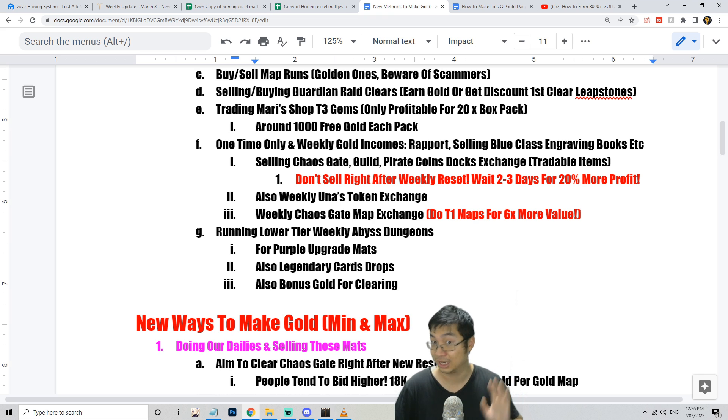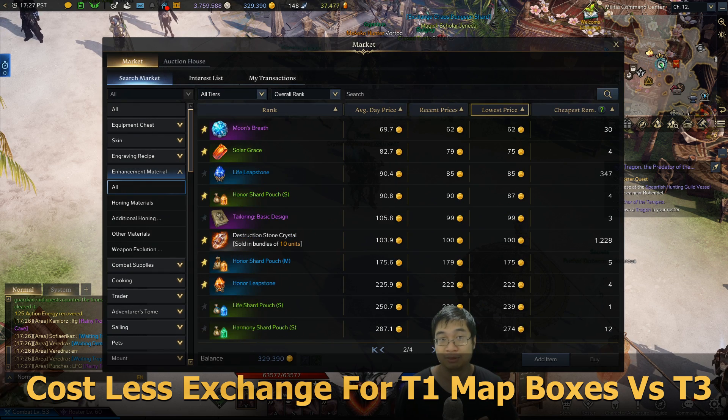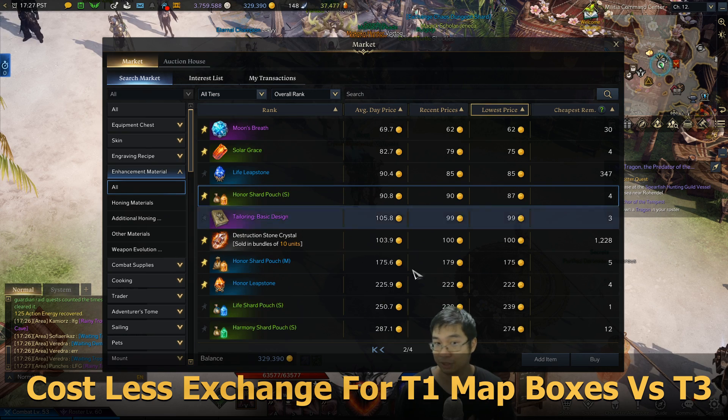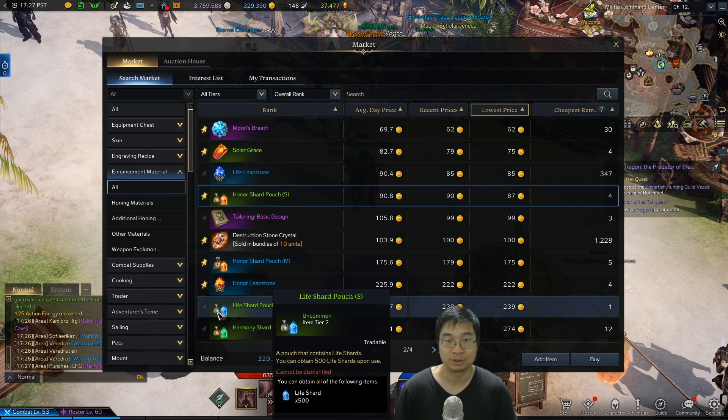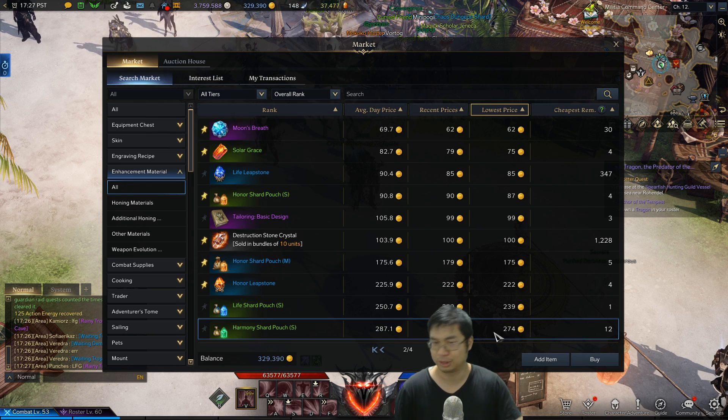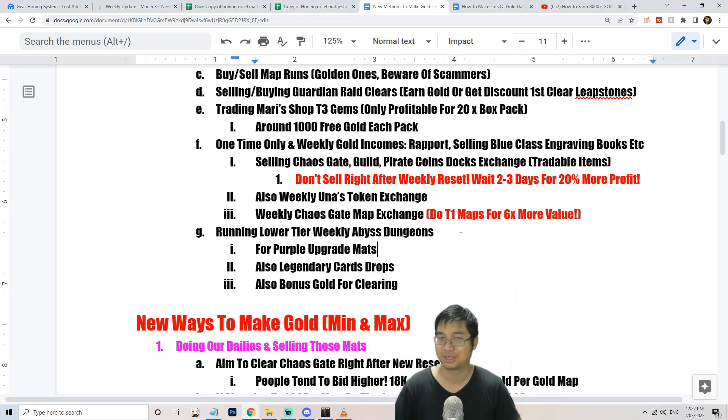One thing I really want to stress is the chaos rift shards — you really want to exchange them for tier 1 maps, not tier 2. On my server, tier 2 pouches sell for 87 gold but tier 1 pouches sell for 240 gold. So getting the 240 gold pouches per map is much more efficient. Just keep that in mind as a reminder.